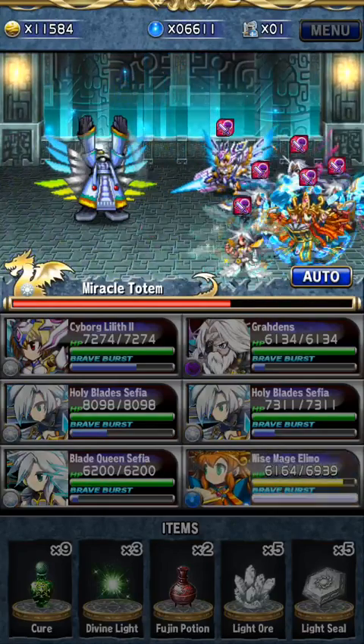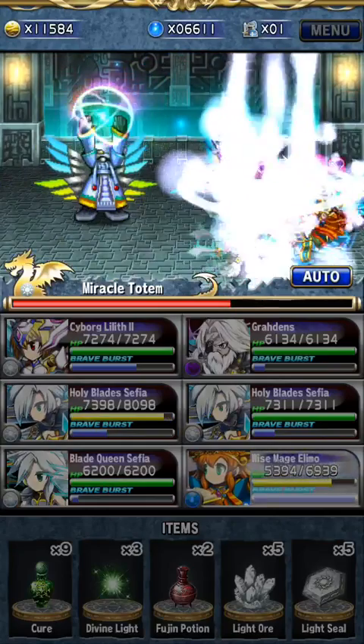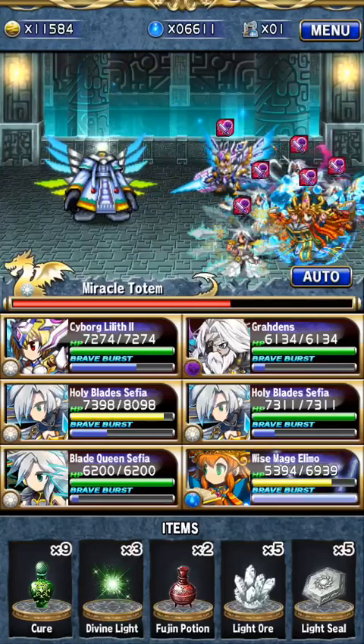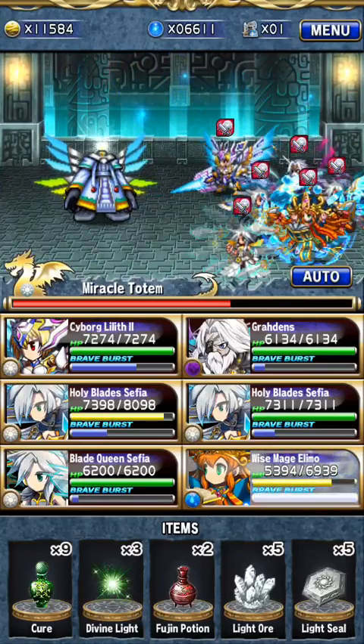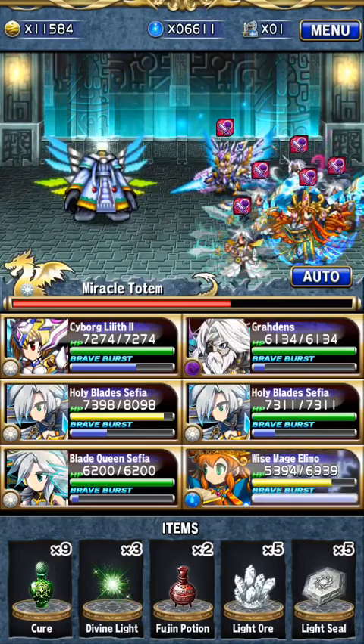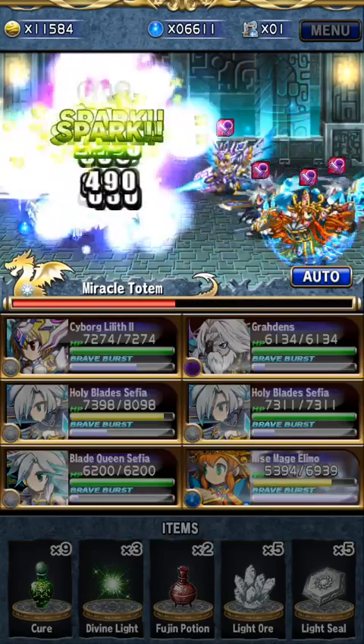That was nice — it healed my Sephia back to full. He didn't use Berry Burst this turn, so that's good. Right now I still don't need the ores and seals; I'll use them when I see fit. For now we'll just keep on attacking.